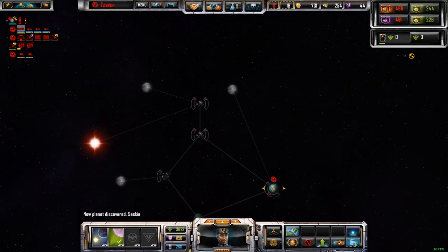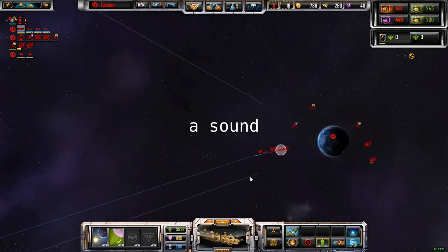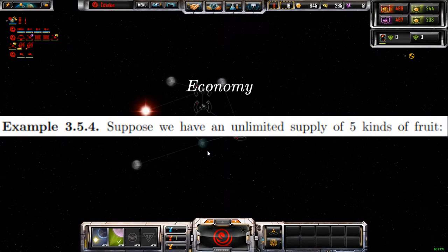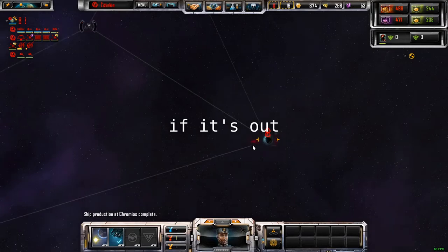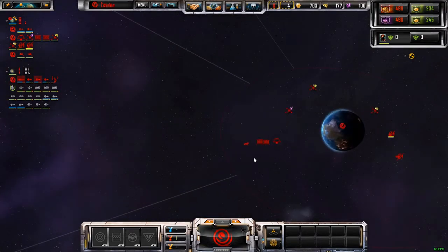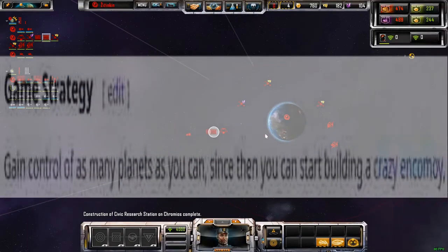Basically we need to capture planets, and then start building our economy. And then we unload the big boy. So our main goal at this point is just to try to gain control of as many planets as we can.